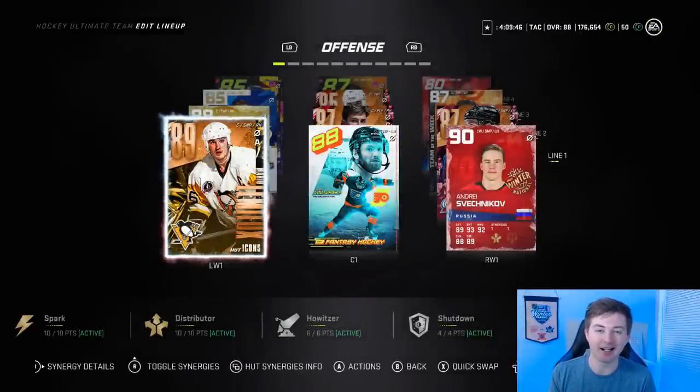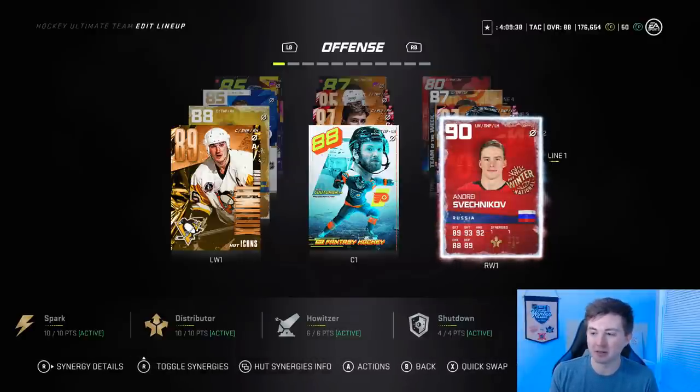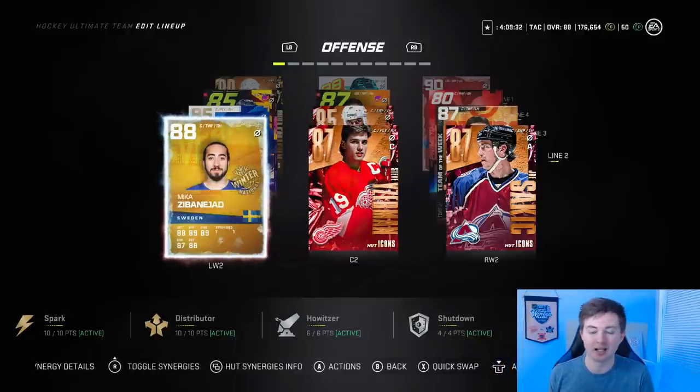So first line, we got the A9 Icon Lemieux. Couturier is centering that line — it's the 88 fancy card, and obviously I can keep upgrading him. Right wing there, 90 Svechnikov is the one I picked from the Christmas pack. After that we have Sakic, Yzerman, and Zibanejad on the second line. Zibanejad I actually got from one of my pack openings from the untradeable Winter National pack — gives you like a gold collectible.